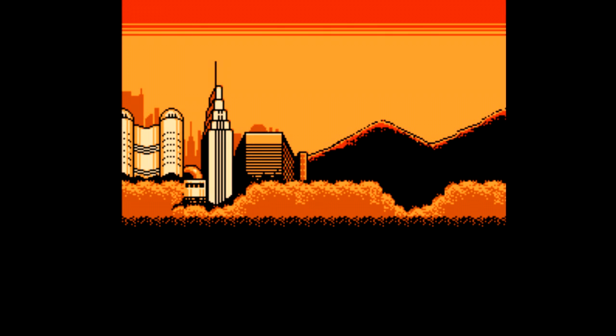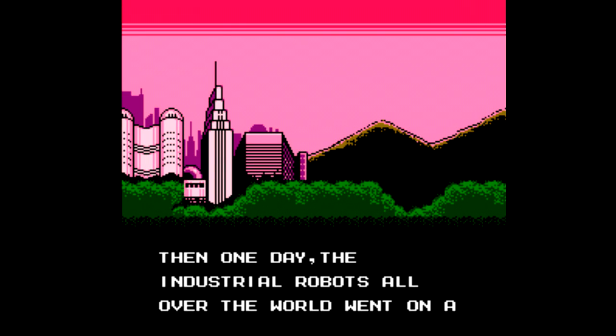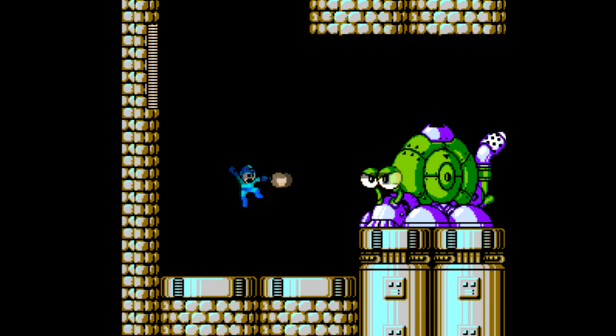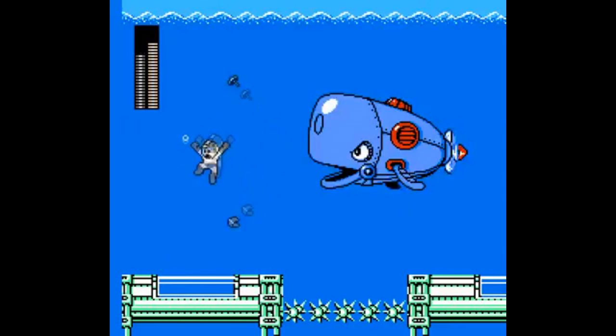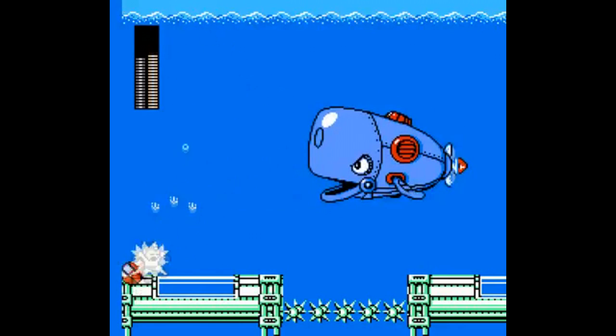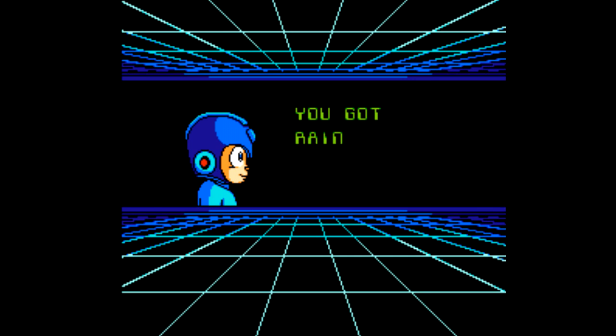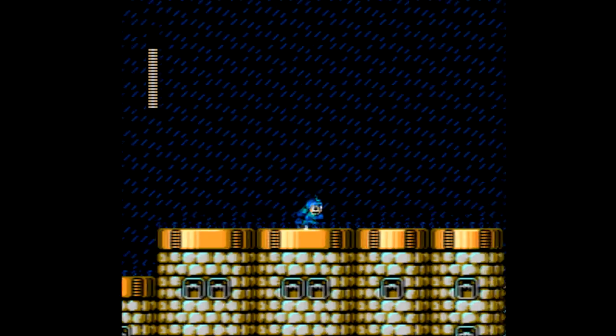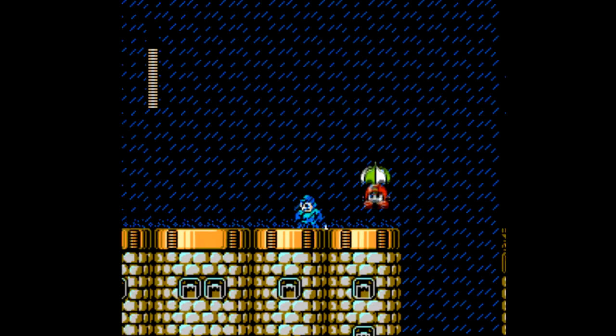Throughout the game, it's clear one point of emphasis Capcom wanted to get across was the improved visual presentation. Everything from the cutscene intro, the huge mini-boss fights like this snail or this whale guy, and the weapon-get screens. It's interesting how they changed very little about the gameplay visuals and the Mega Man sprite itself, but went all-out with all the other visuals — pretty telling that they felt 'do not fix what's not broken.' It's too bad they didn't stick with that reasoning over the next few years.